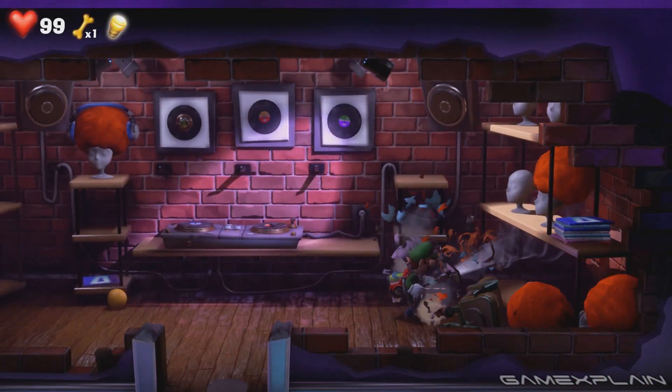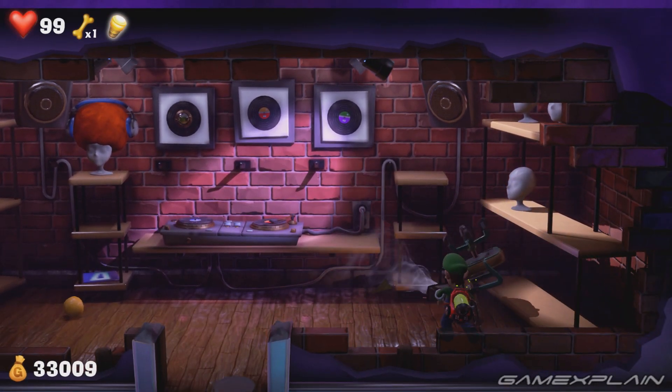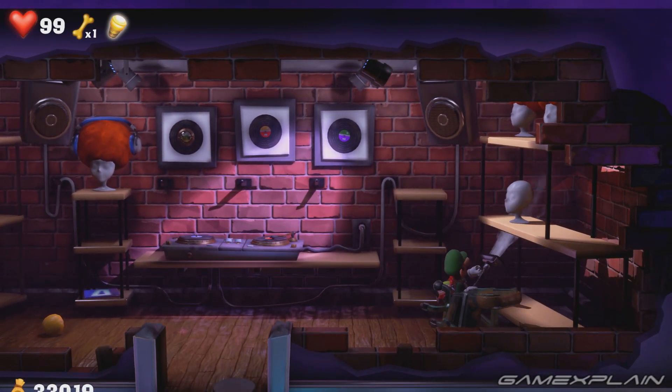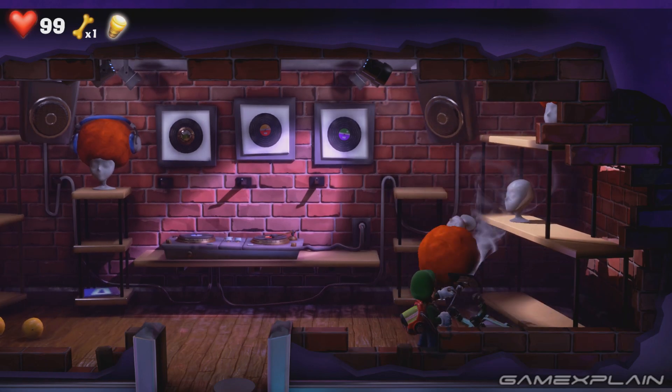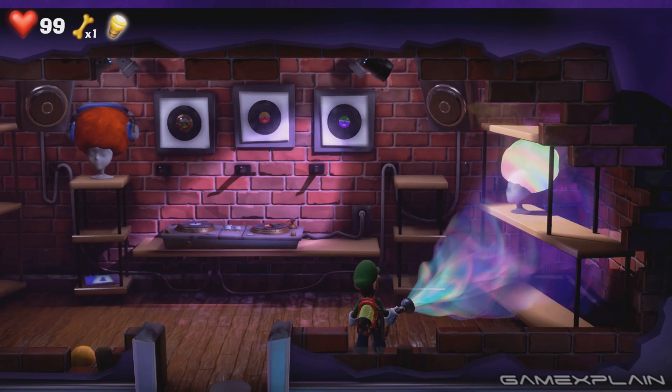To find the blue gem, head inside the hidden room revealed by the super suction. There are mannequins with wigs lining the shelves except for one, which also can't be vacuumed. Use the strobe bulb to make a wig appear, then suck it up to reveal the gem.